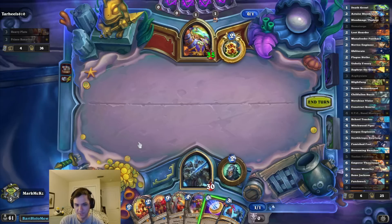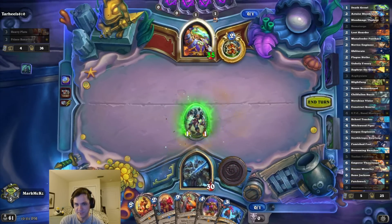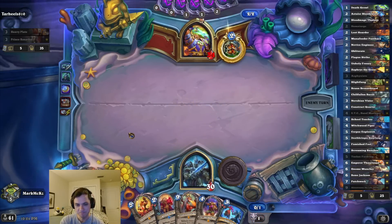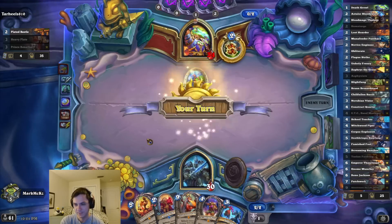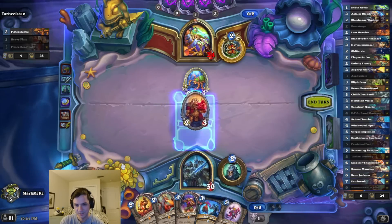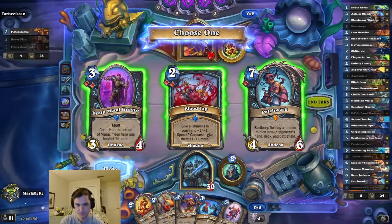Do I ever coin a hero power? I'm going to do it. Go for that thing. Probably looks stupid, but whatever. Sure, my blood. Extra patchwork - I mean, against control warrior, it's probably patchwork.